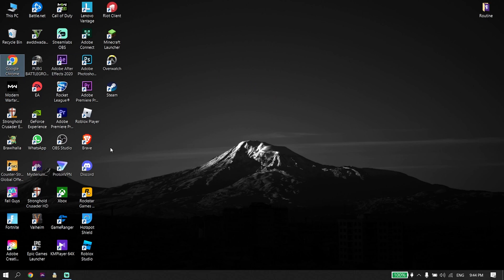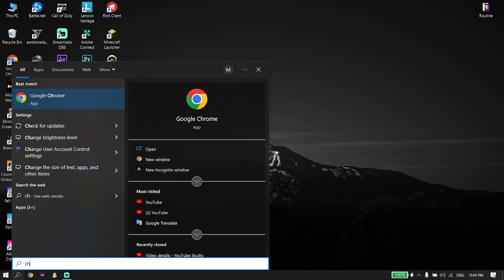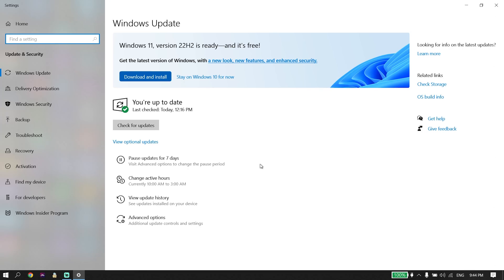To update your Windows, go to your desktop and type 'Check for updates' in the search box. Click on Check for Updates, and you should be able to update Windows to the latest version from there.